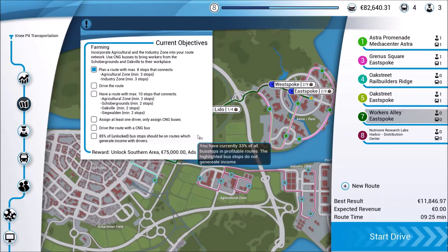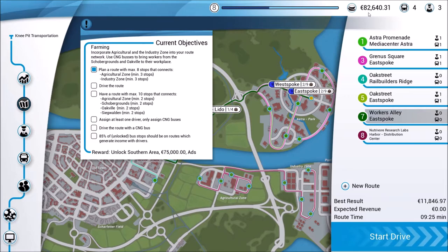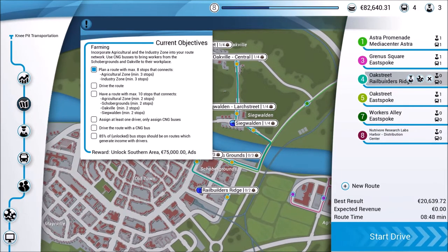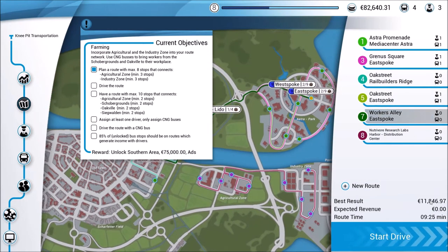Also, we made enough money that we had enough to purchase another bus, which I did. I purchased the same buses, and I chose to add it on this particular route simply because it was so lucrative. You can see we'll make $16,700 from the AI driving that route. So the next bus we get will probably go to this route as well since it's pretty good.